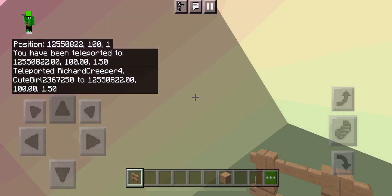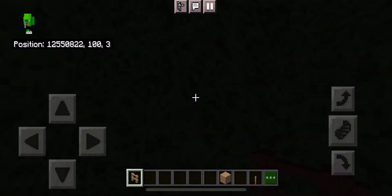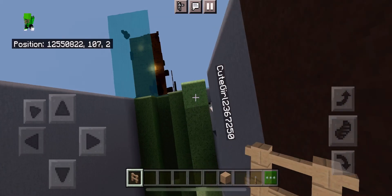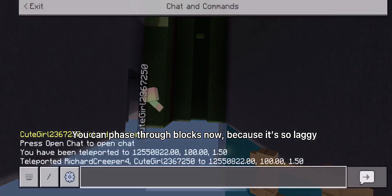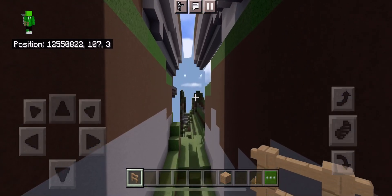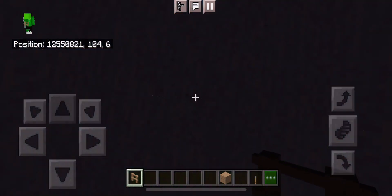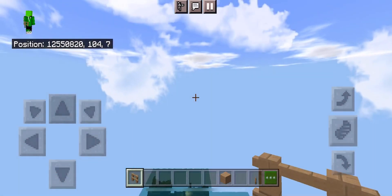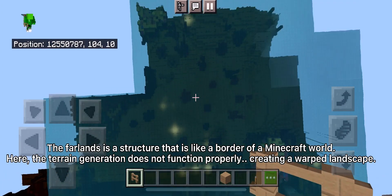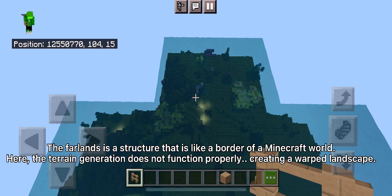We can't move. We are here. You can phase through blocks now because it's so laggy. The farlands is a structure that is like a border of a Minecraft world. Here, the terrain generation does not function properly, creating a warped landscape.